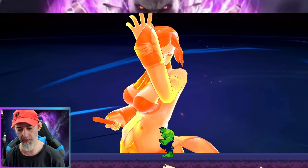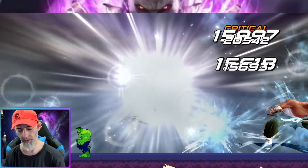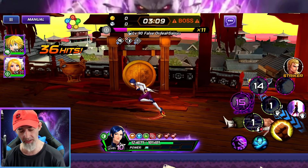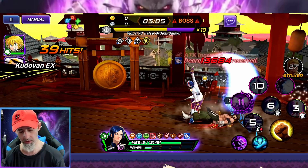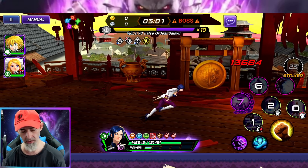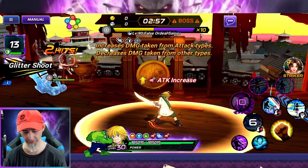If you do get some burn applied to you, as soon as you attack and hit Shizu the burn will disappear. You can also bring in your healer. Now we need to use an attack type fighter — watch out and avoid all this.